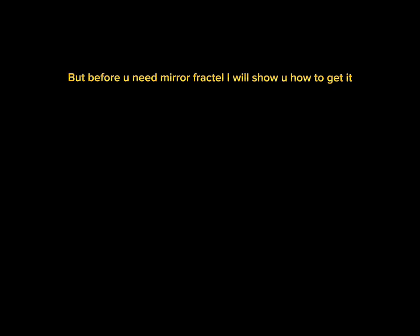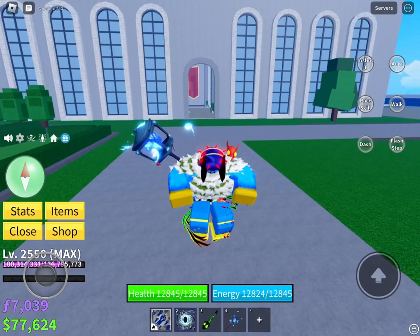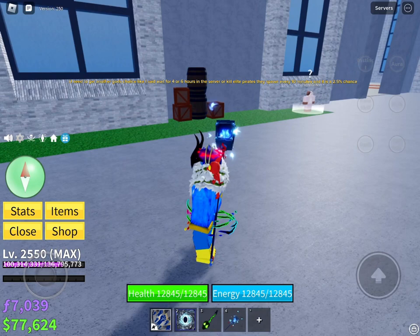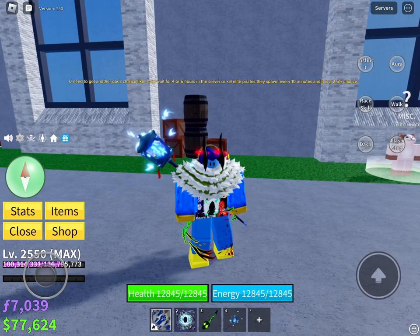But before finding Mirage Island, you need a Mirror Fractal — I will show you how to get it. You need to get another God's Chalice: wait 4 to 6 hours in the server, or kill elite pirates. They spawn every 10 minutes and it is a 2.5% chance.